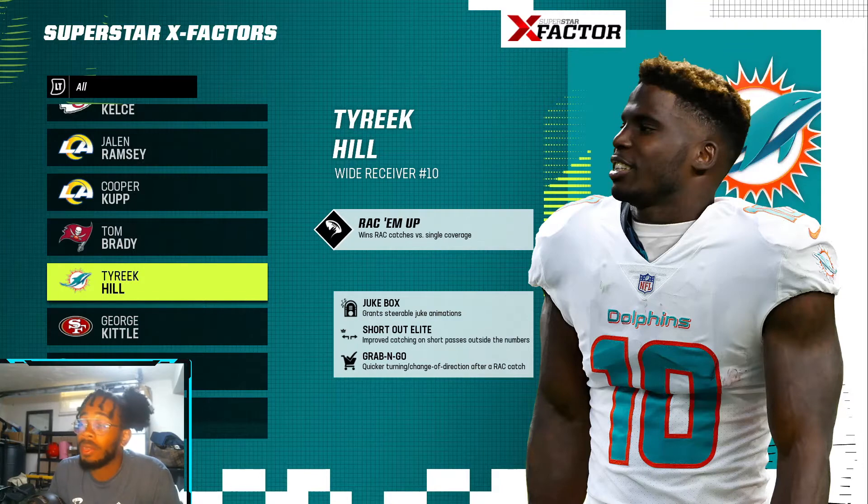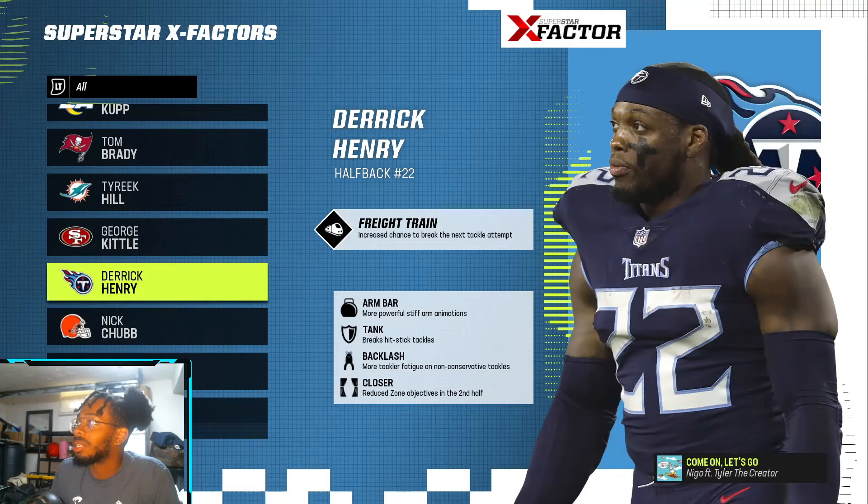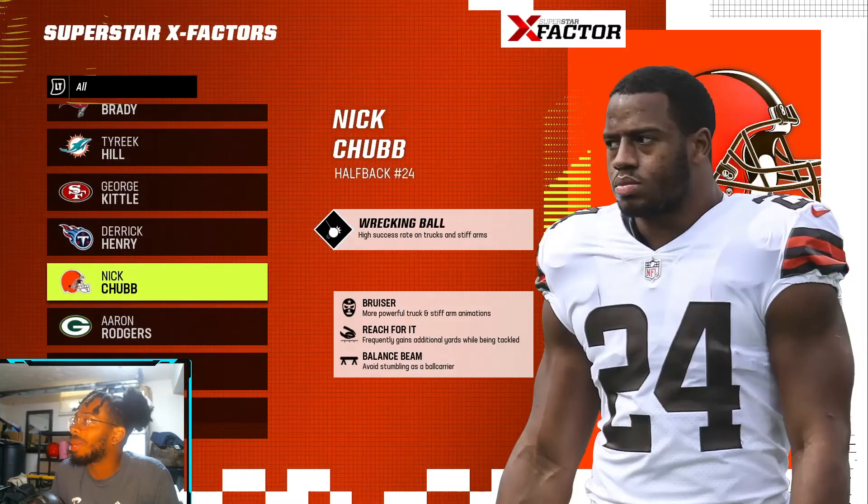George Kittle has YAK — same thing, I feel like the Aggressive X-Factor could have done something for him as well, but George Kittle is looking pretty solid here. Derrick Henry has Freight Train, Armbar, Tank, Backlash, and Closer.